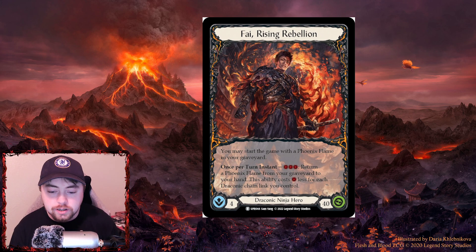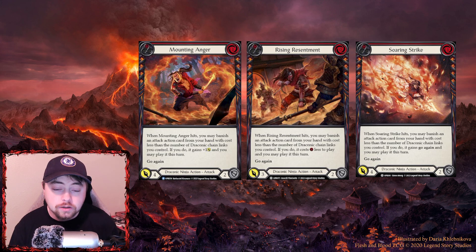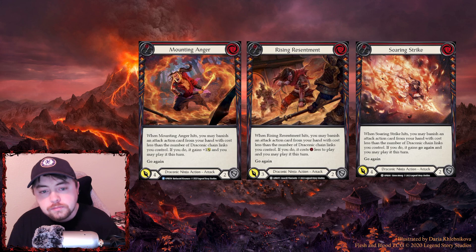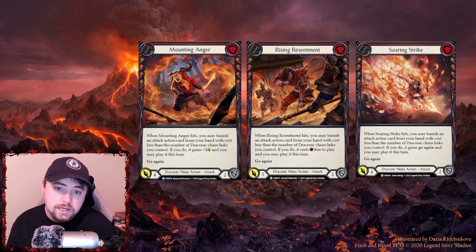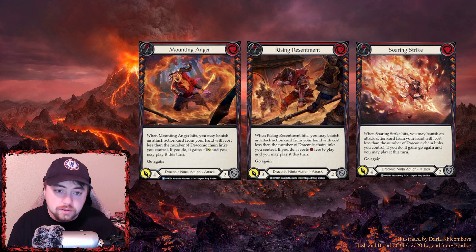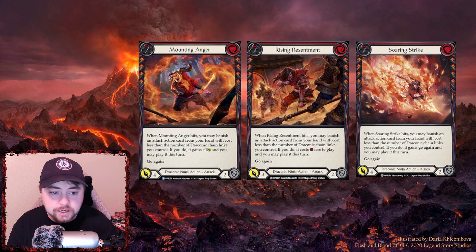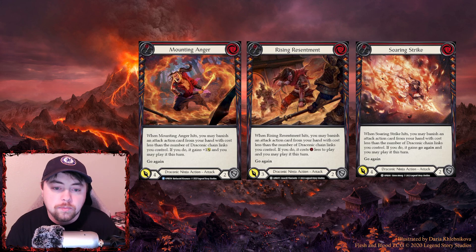Phi's hero ability is designed to be played in a full draconic state — that's just how it is. I have four buckets of cards to go over. The first bucket is go-again cards with on-hit effects. Most of these are two-block cards that come in red, yellow, and blue. They're draconic ninja attack actions: Mounting Anger, Rising Resentment, and Soaring Strike. When these cards hit, something happens.